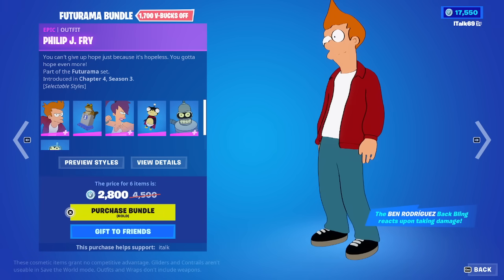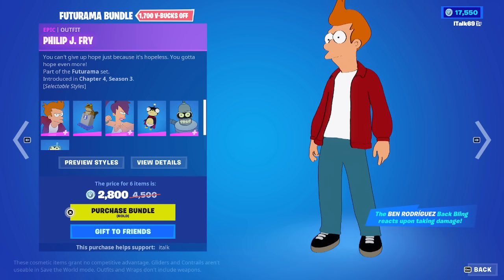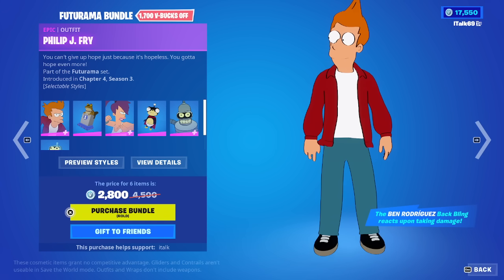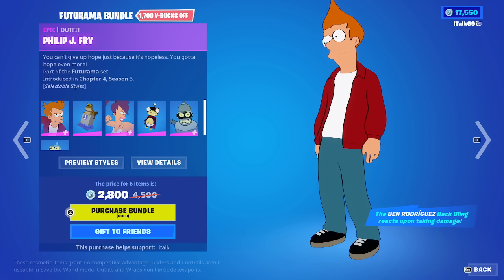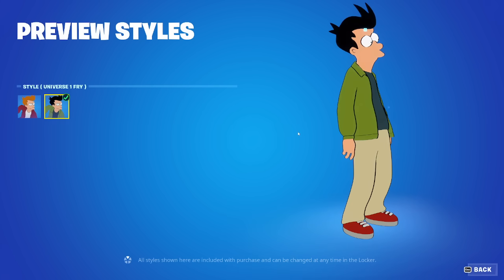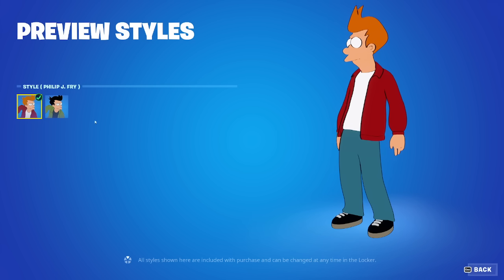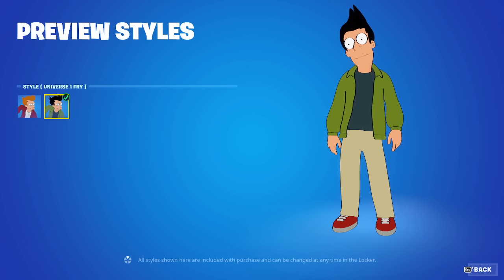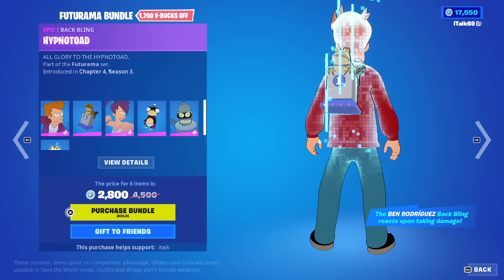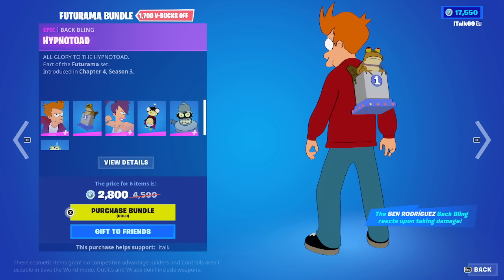We got Fry — oh, this cell shading though. All right, I'll take it. The cell shading and the added style here for Fry — I'm pretty sure this is when he was alive, I vaguely remember the show. We also have the Hypno Toad back bling, very cool.